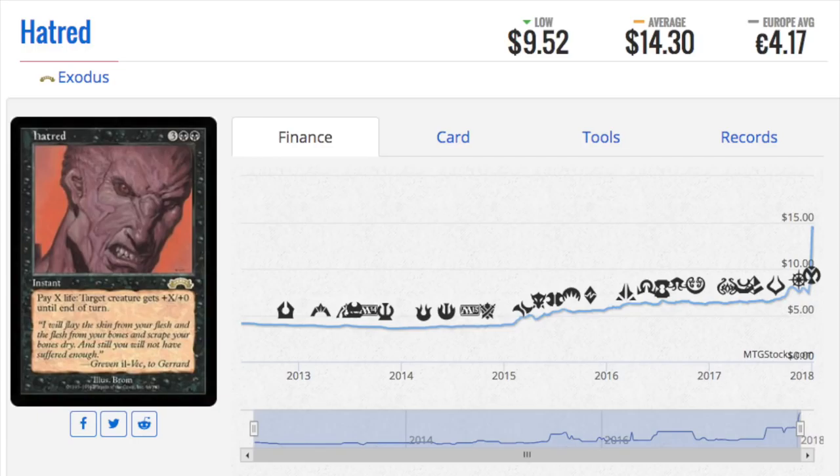Those days are gone. You're never going to find an Underworld Connections opportunity because there are just too many boxes. You cannot compare today's box run — with big box retailers like Target, Barnes & Noble, and Walmart — with something like Urza's Legacy, where the only place I knew to get it was either from Wizard of the Coast's own game store or Radio Shack.